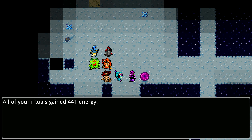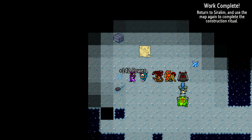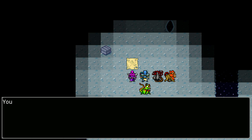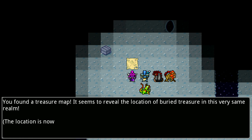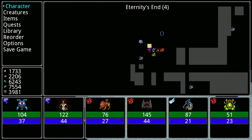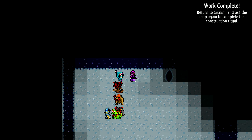All of my rituals gained 441 energy. Too bad because I just finished my ritual, but that's good to know for next time - the purple orbs only activate when you have a ritual. Treasure map! It seems to reveal the location of buried treasure in this very same realm - X marks the spot. Let's search for that. I don't think that was in Siralim 1.